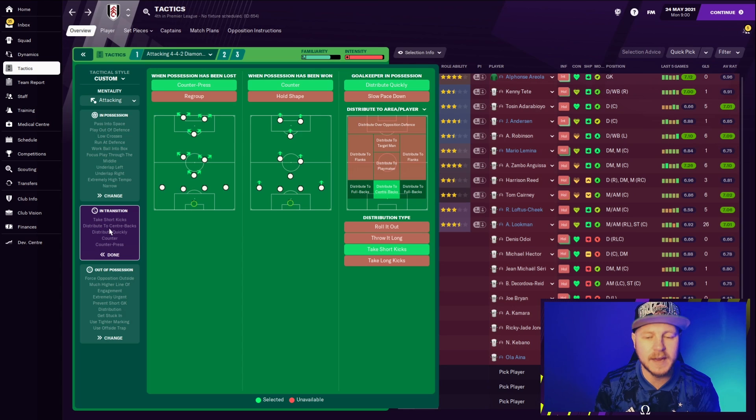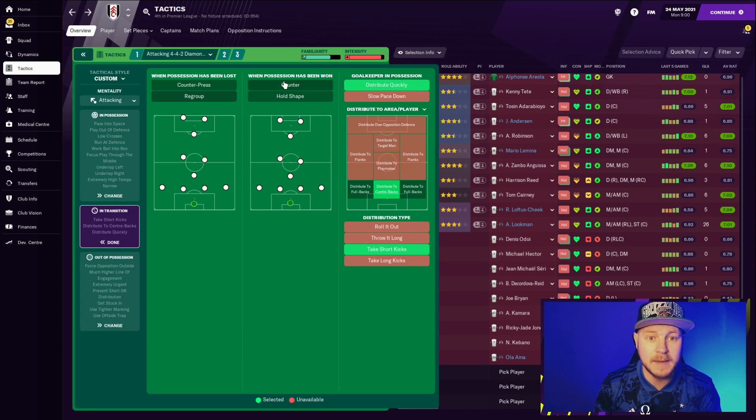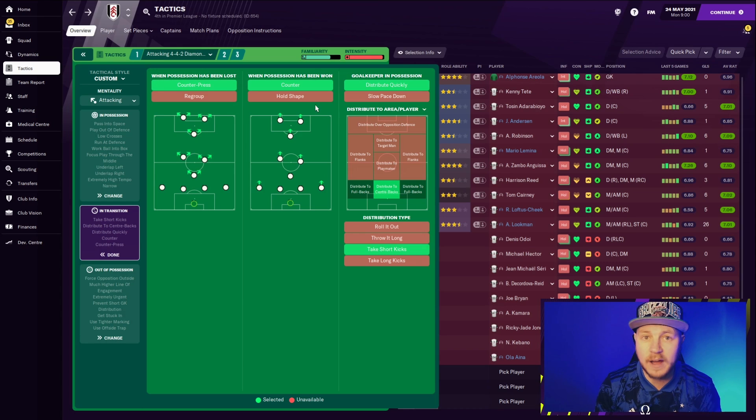In transition, it is a Gegenpress formation. A lot of people always ask: what is Gegenpress? On Xbox, it's just these two selected — that makes it a Gegenpress. Without that, it's not Gegenpress; with that, it is. When people set up a preset and it asks what tactical style they're using, the tactical style corresponds to this. If you select Gegenpress it will tell you to do this; if you select something different like tiki-taka, it will do something different — like hold shape, for instance.